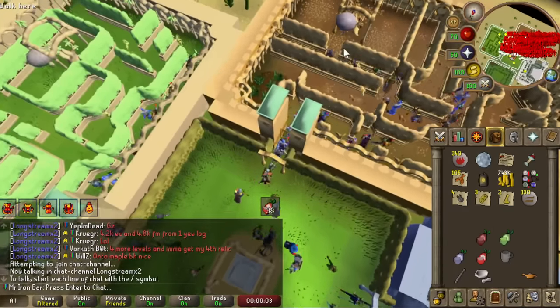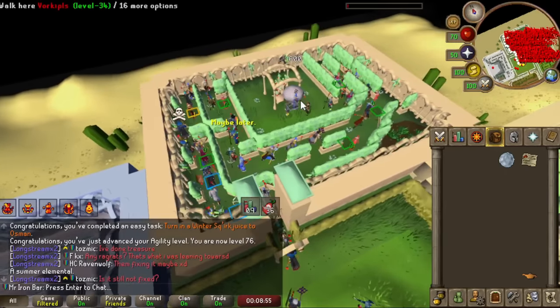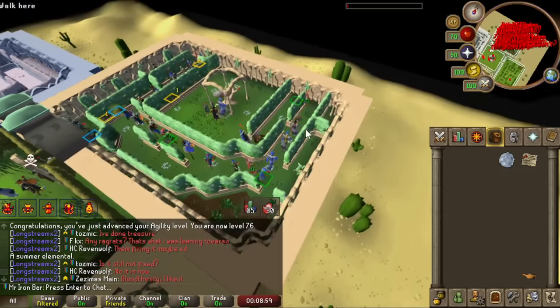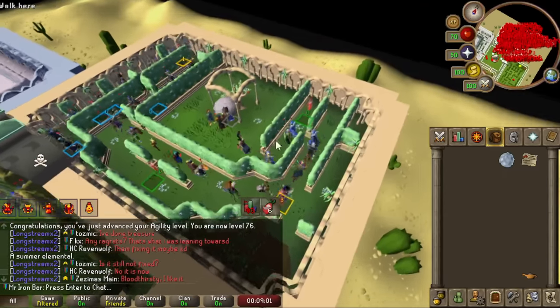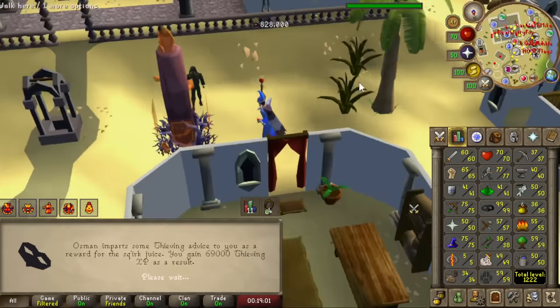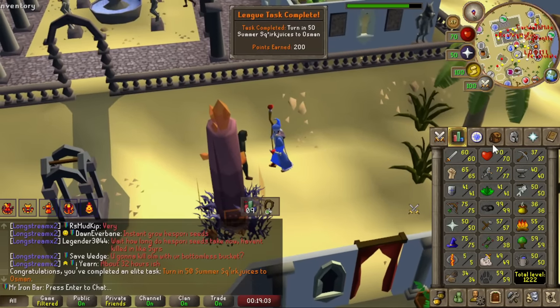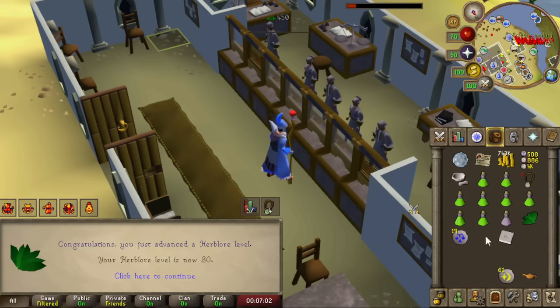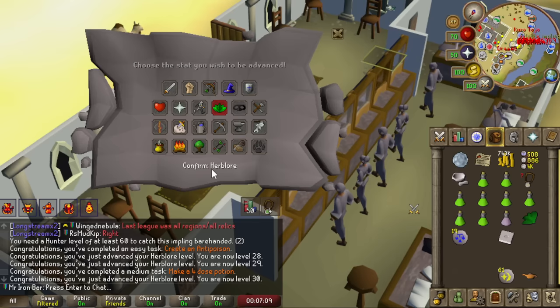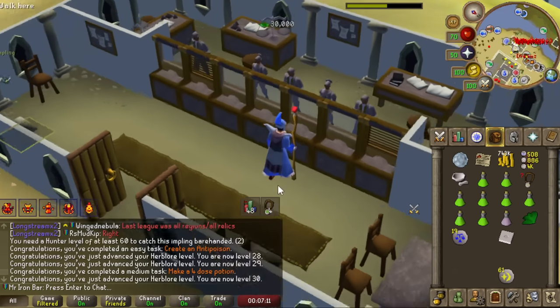I investigated the Sqirk minigame to see what the hype was all about. Sqirking was so hyped that there was an entire world dedicated to it in Leagues too. The Sqirk method is pretty AFK — just a few clicks every 30 seconds. While AFK Sqirking for some tasks, I planned out other tasks I could do for fast points, though I got distracted and didn't end up doing all of them — they'll come in handy in the next video.